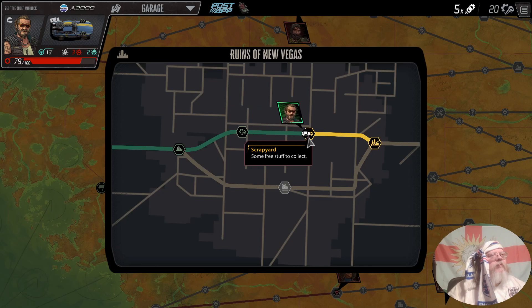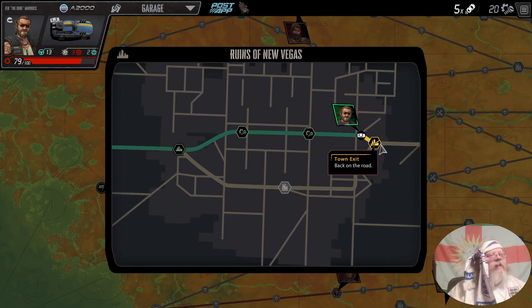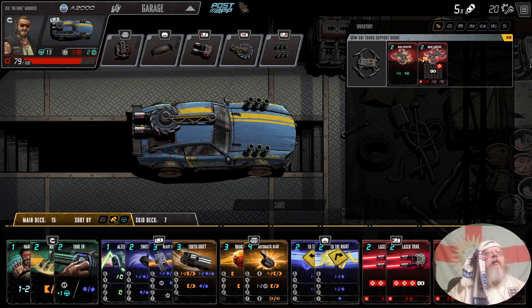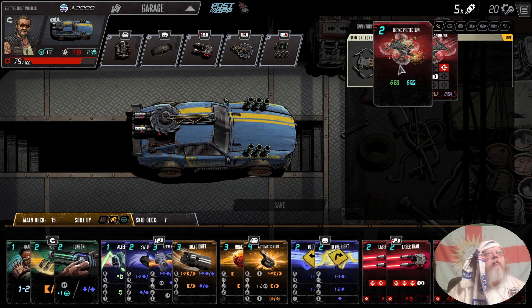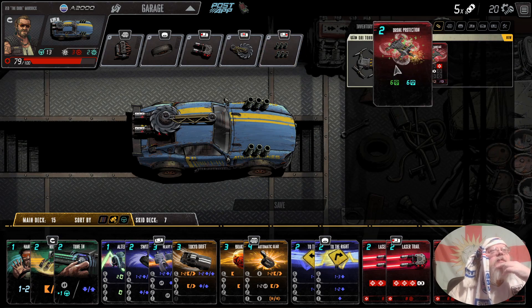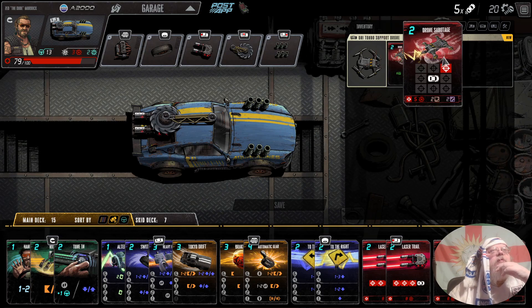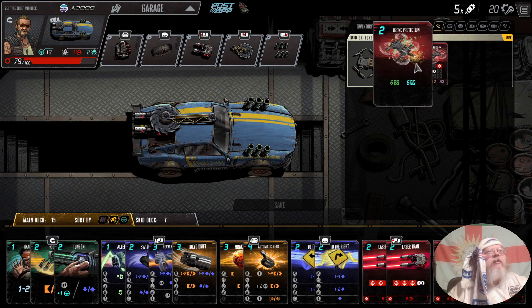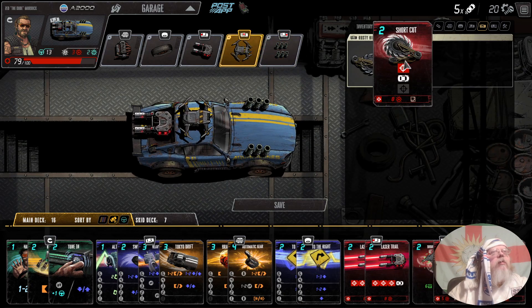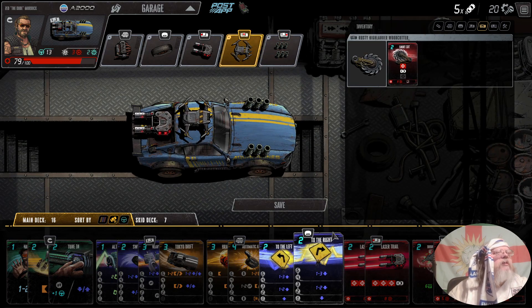Came across a warehouse with a drone. The drone goes up top — which does it do better? We've got drone protection, gives us driving defense and health defense. And drone sabotage, which ain't too bad, although that does make us fragile. That just gives us the side slice — we'll have the drone.